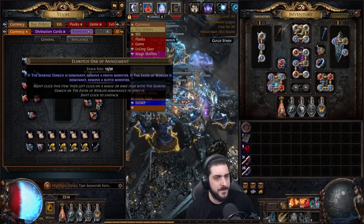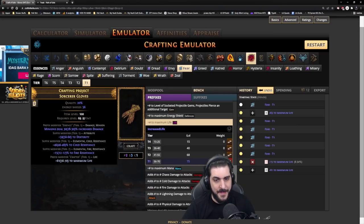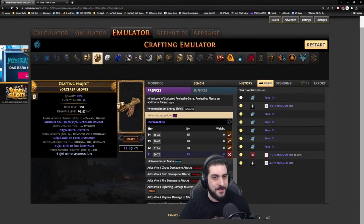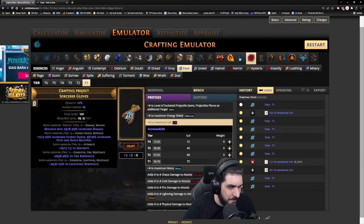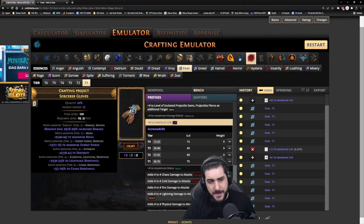The Searing Exarch Chaos Orb rerolls prefixes. Since the Essence modifier is a prefix, we can never use those Chaos Orbs here. However, the Orb of Annulment removes a random prefix, so on an item like this it will 50-50 remove either the minion damage or the life. You can also Benchcraft HP, and if you remove that mod, you can slam the item using the Eldritch Exalted Orb which guarantees adding a prefix modifier — those are going for about 4k each. In this example we got Tier 1 Energy Shield, which is pretty good. Always compare this approach with the cost of just using more Essences of Fear.